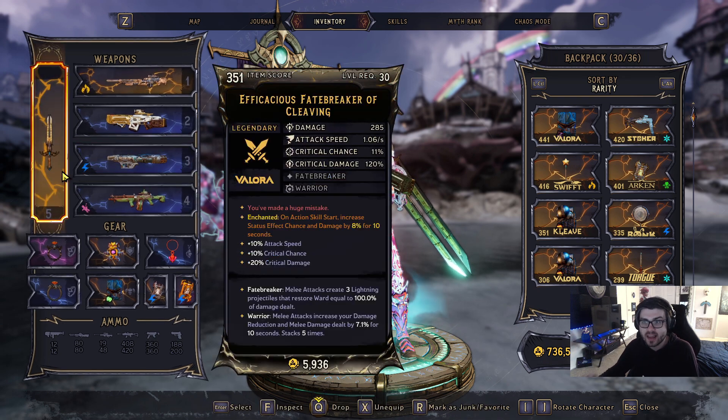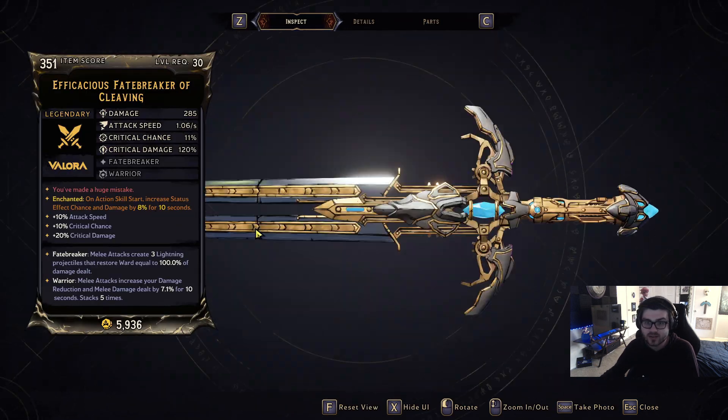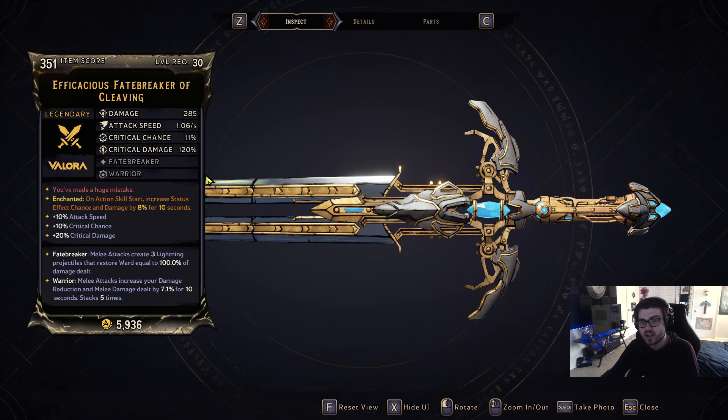Yo, what's going on guys? This is Ress. In this video, I want to go over the Ephesatious Fatebreaker of Clevee. Now, I might have pronounced that wrong, but the red text of this weapon says 'you've made a huge mistake,' and it's manufactured by the Velour Company.